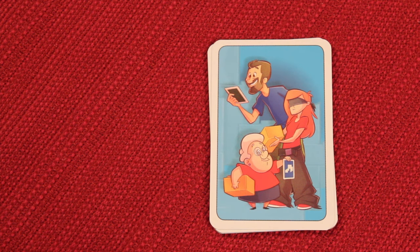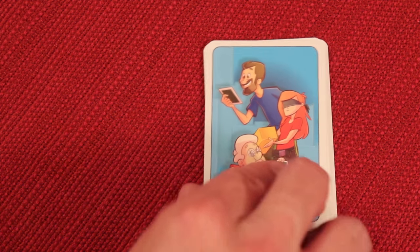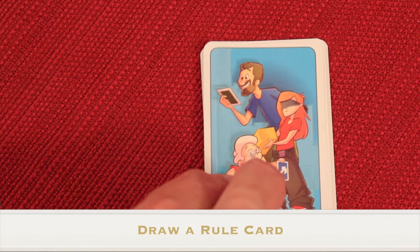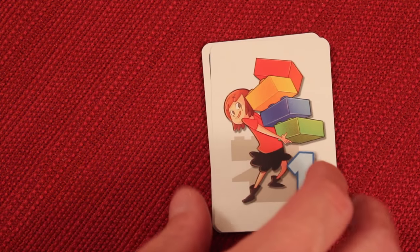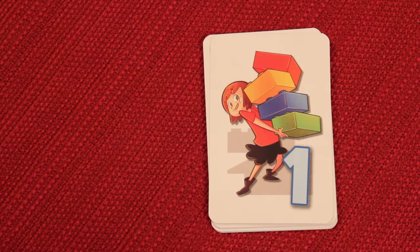This game is played simultaneously over multiple rounds, and each round has seven different phases. At the beginning of the game, create a leader — that's the youngest player. Phase one is called 'draw a rule card': take the top rule card and place it face up so everybody can see it. In this case the rule says everybody has to use at least one block of each color.